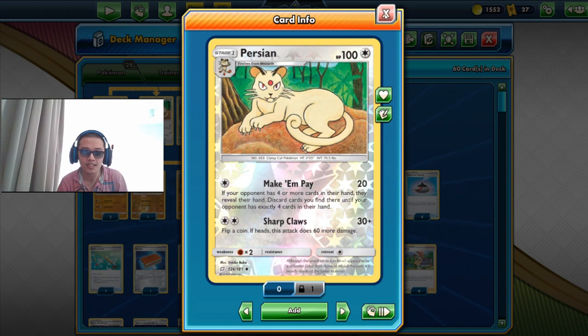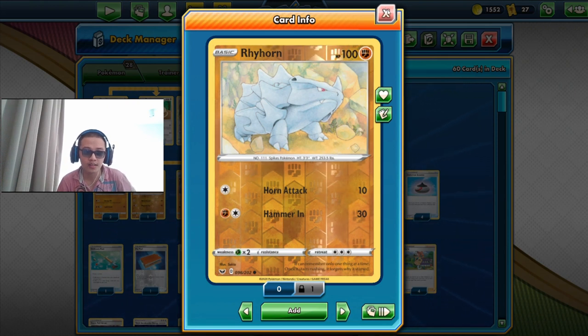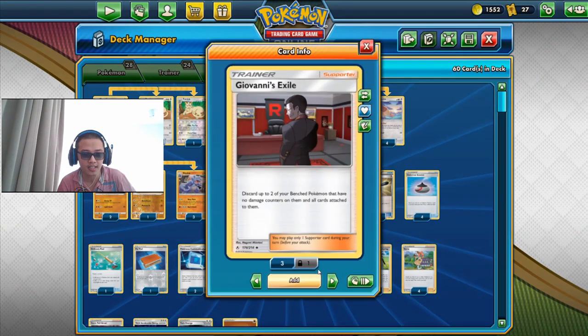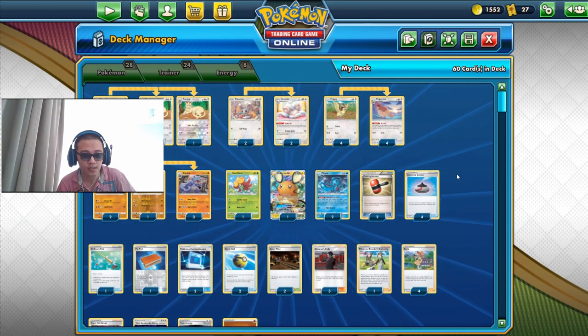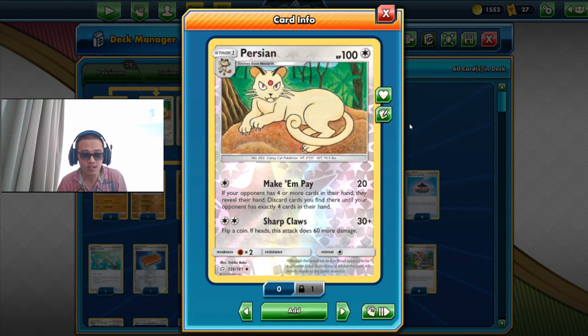We want to leave them with a few Supporter cards or a few DeDean GXs in their hand so they are not suspicious and keep drawing the cards they need. We don't want to place a Rhyhorn on our bench early in the game — we don't want them to know we're trying to deck them out with Ride On. We also don't want to be discarding Giovanni's Exile or using those cards at the beginning of the game; we don't want to give off our strategy yet.